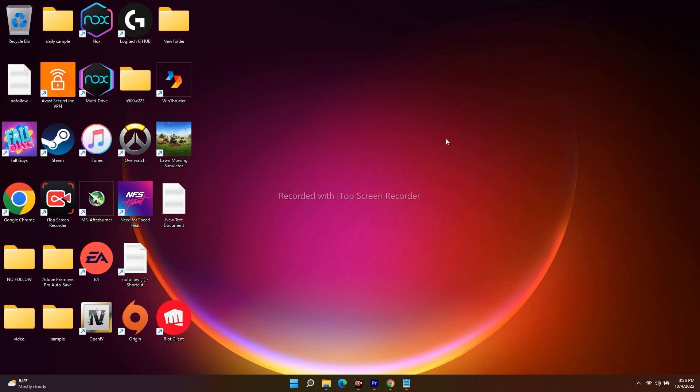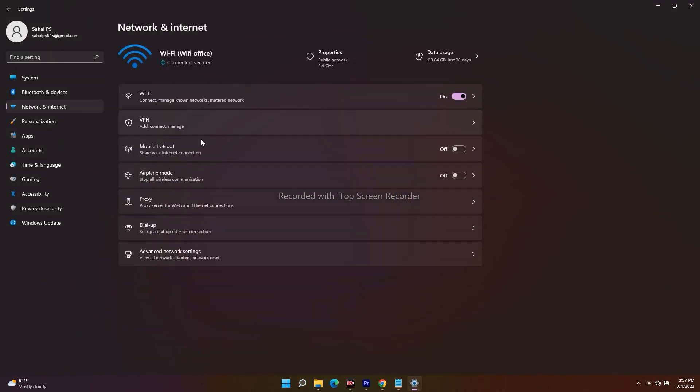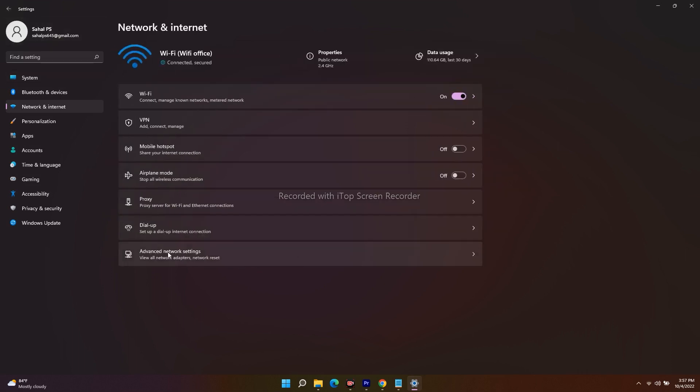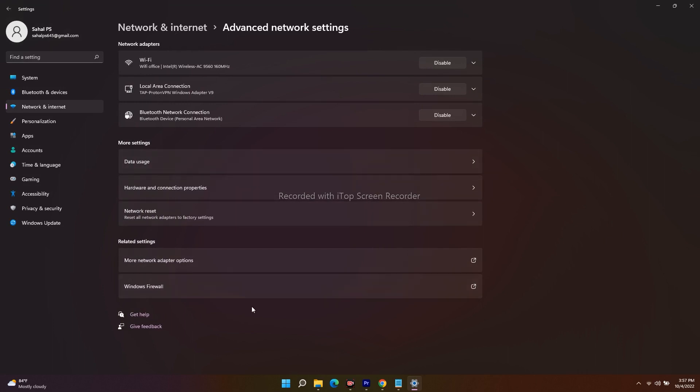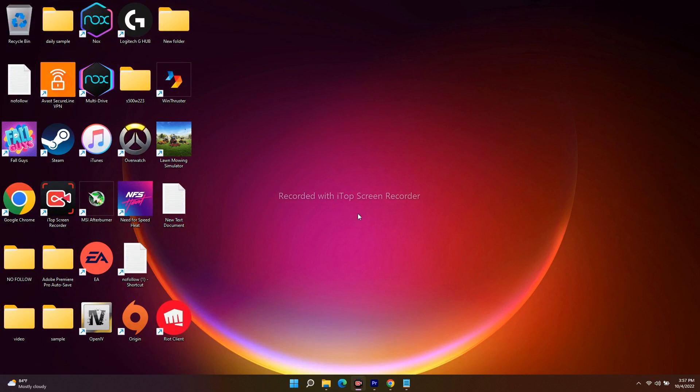If it's still not working, do a complete network reset. Go to Settings, then Network and Internet. You can reset the network settings from there. Keep in mind that if you do a complete network reset using the 'Reset Network Settings' option, you will need to reconnect to your Wi-Fi, so make sure you know your Wi-Fi password beforehand.